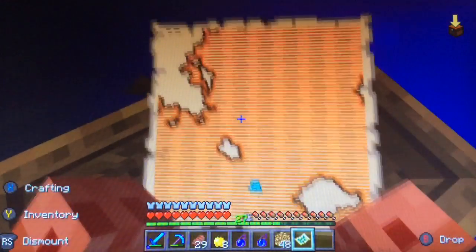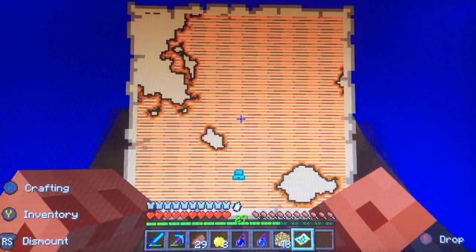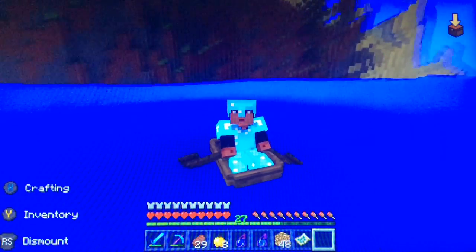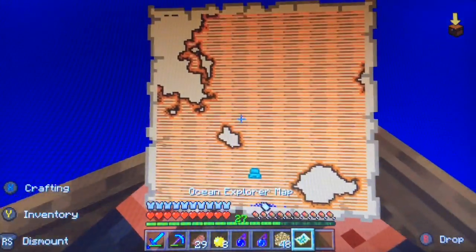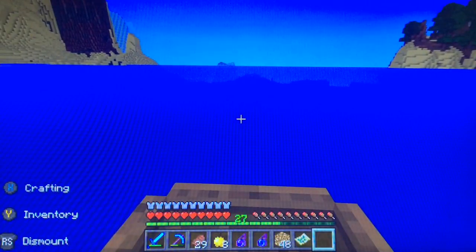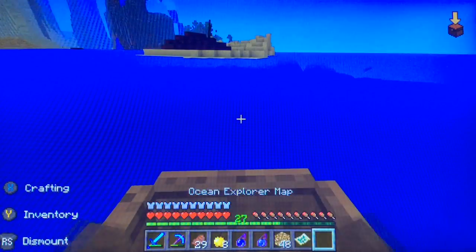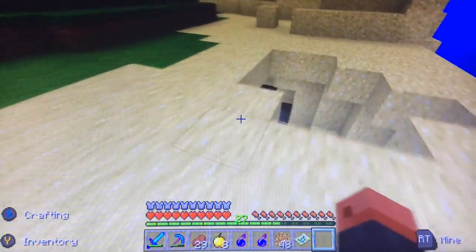There's a swamp here — how nice. I'm gonna have to go straight towards it. Oh wow — the thing is under the water! That's cool. The map's finally loading — the world must have glitched. Oh, there it is! I just went over it because I need to go to an island — this is the closest one to it. I just need an island to prepare on.